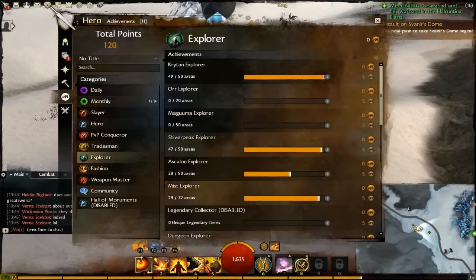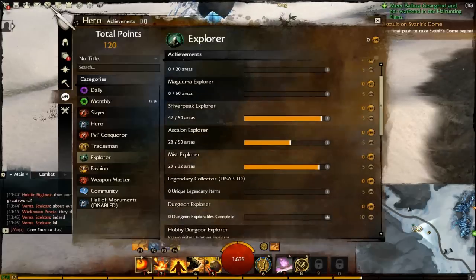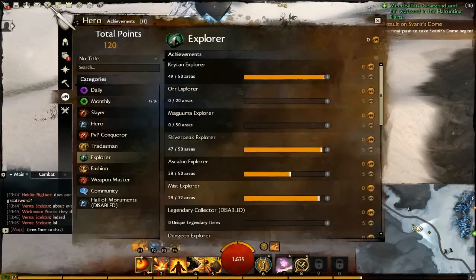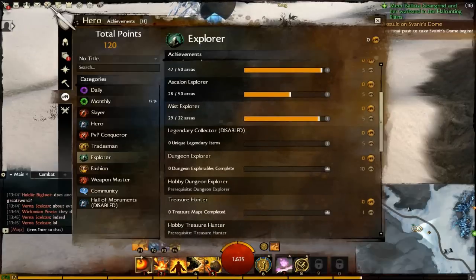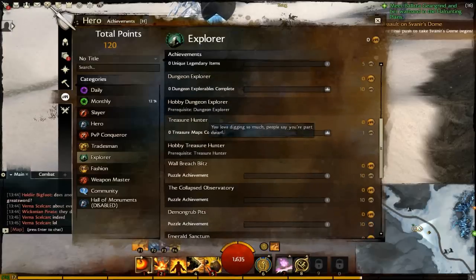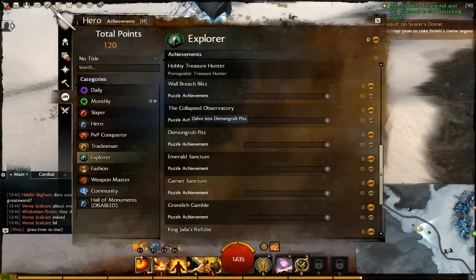Explorer — very self-explanatory. Oh look, I've almost got Kryta Explorer, at least at tier one. Shiver Peaks Explorer. It's fairly self-explanatory — you can even get one for the Mists. Dungeon Explorer. Demon Grub Pits.